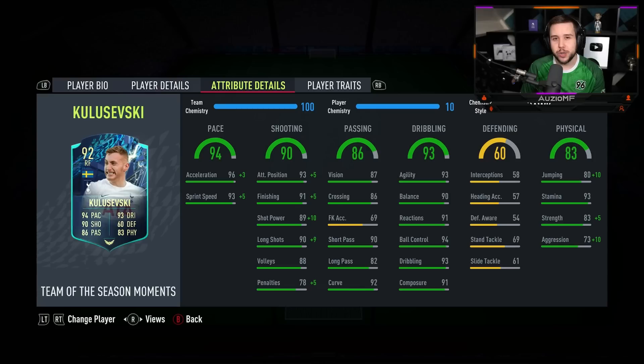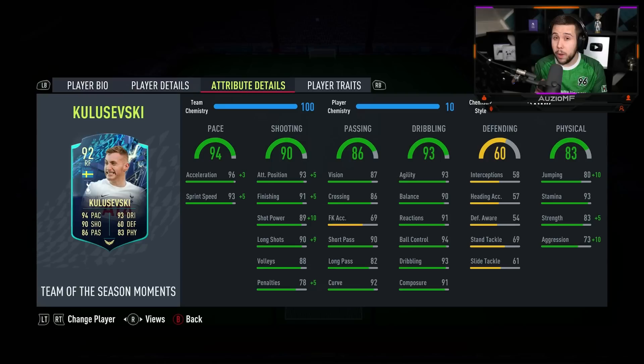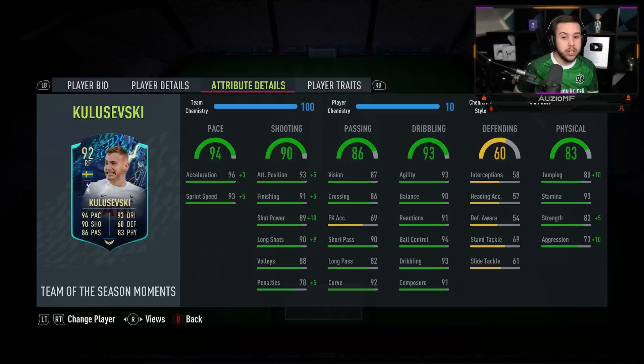The dribbling ability — as I told you guys, I'm believing in those dribbling stats. Hopefully he is going to feel good in game. He has got 93 agility with 90 balance, 91 reactions, 94 ball control, 93 dribbling with 91 composure. Taking a look at his physicals, 90 jumping for a 6'1" player is very good. It's just his heading accuracy being at 57 — yeah, that's not anything amazing. He's got 93 stamina with 88 strength and 83 aggression.